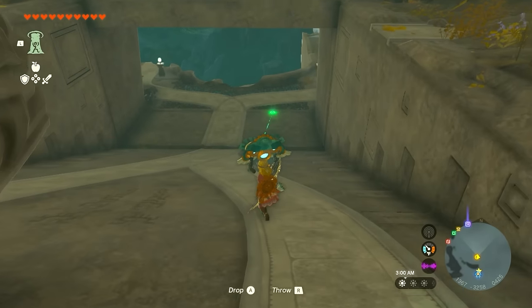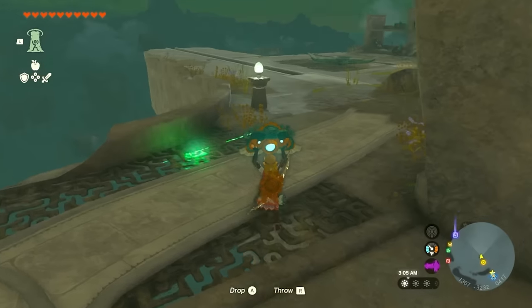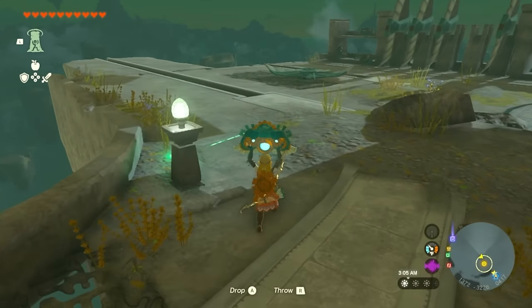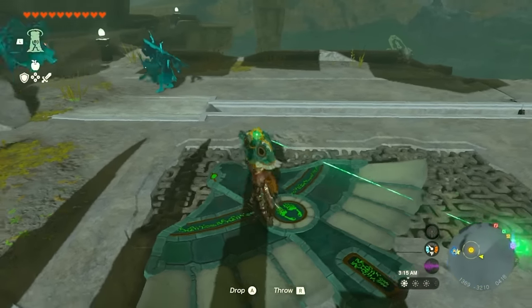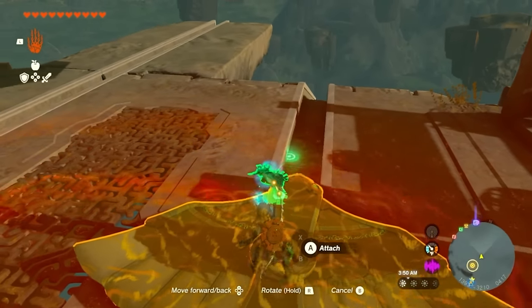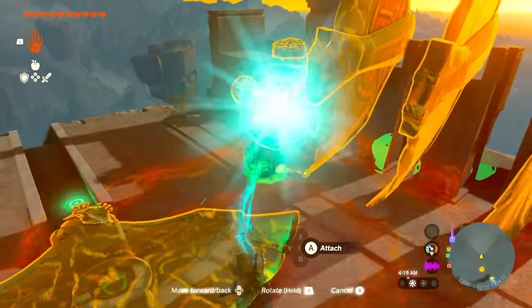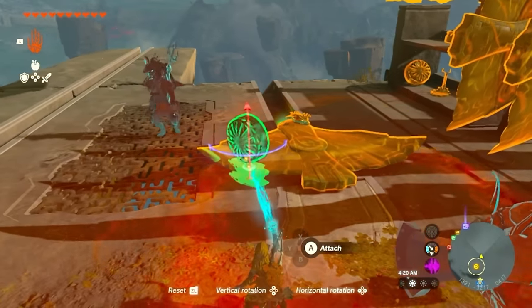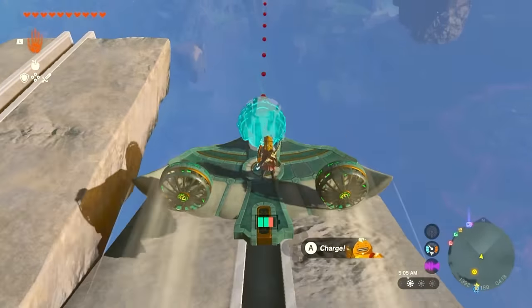Pick up that helmet and have Link start running. You're going to see a platform right out over there with a glider. You can use your own auto-build machine or use the one provided. I attached the helmet to the top of this flying machine, then grabbed two fans and attached them on top. Then I smacked it and we are off.